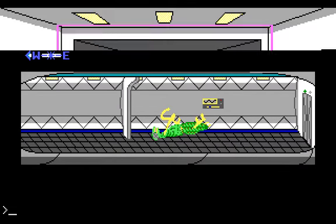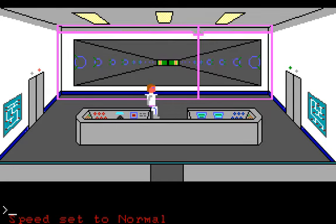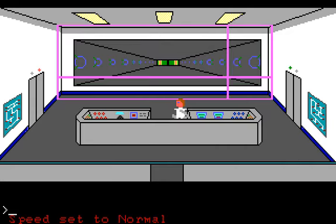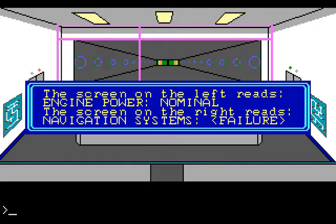There's that dead glitten. Now let's slow the game down to normal speed. Notice here — before there were two red lights flashing, but now the left light is green and the one on the right is still flashing red. The screen on the left reads 'engine power nominal,' and the screen on the right reads 'navigation systems failure.' So the engine power has been restored — we fixed that cable and now the engines have power again.